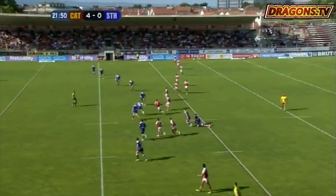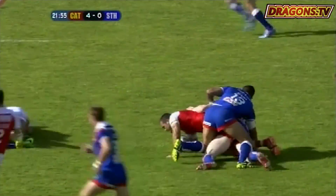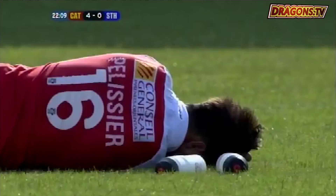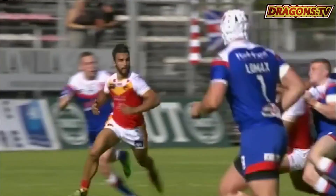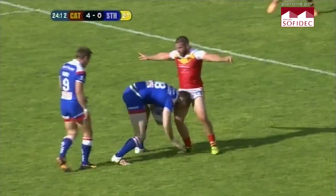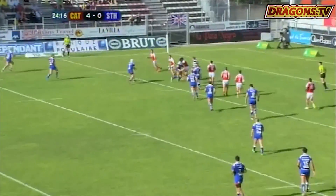It's a good offload again over the top. Signs that these two have started to throw the ball around. Here is Louis Anderson. Elba Policia is on the floor as well at the top of the screen. The Catalan fans aren't happy with Gary Wheeler — but that's a try for Saints! Robey, Walsh, Marnu, Lomax.